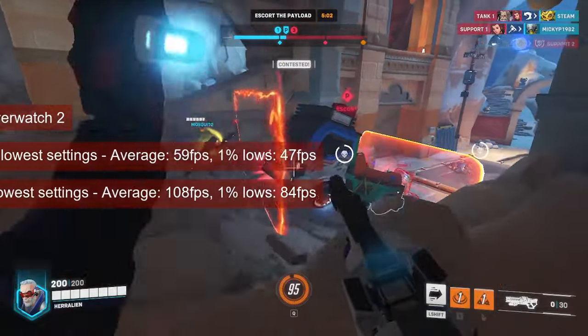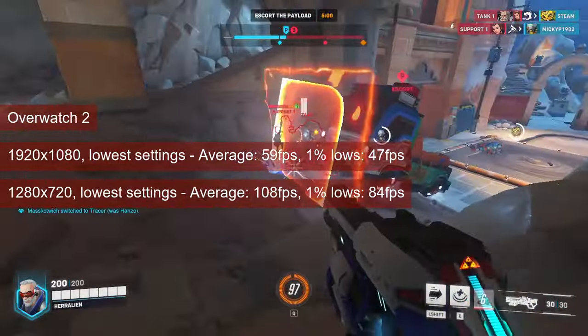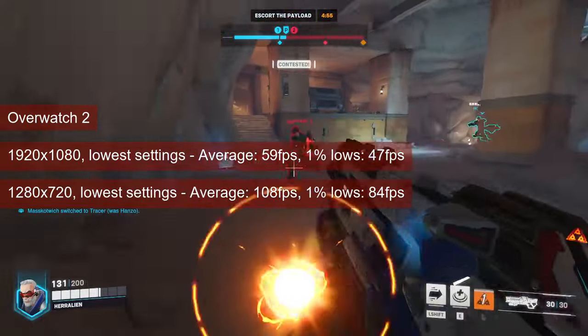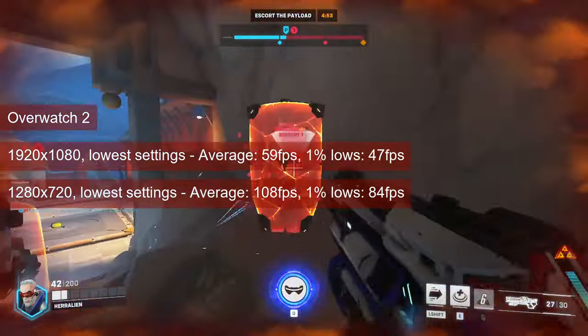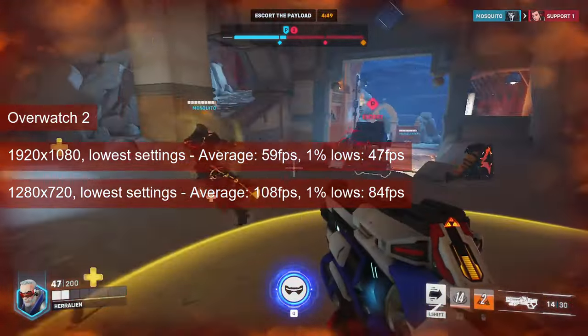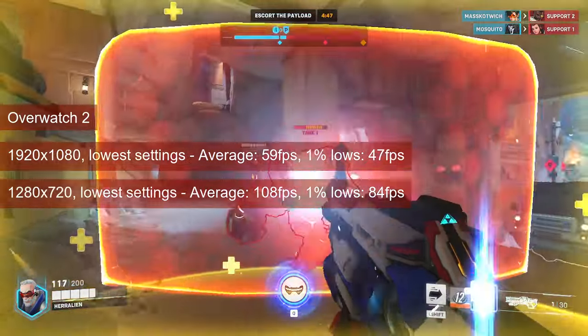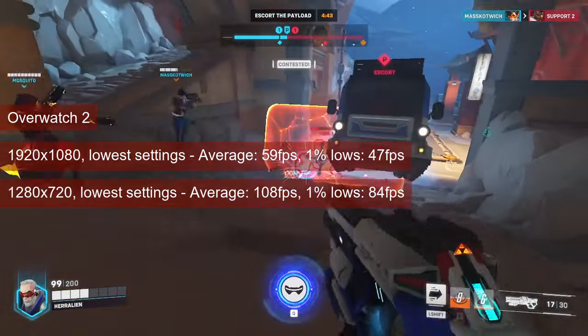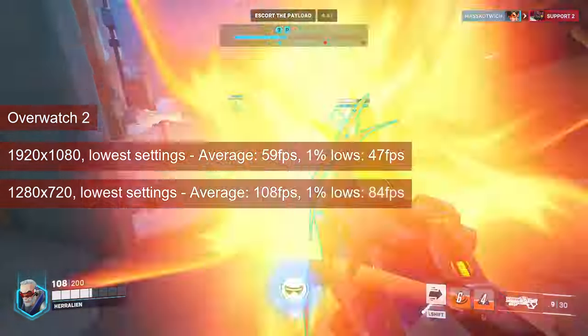The FPS numbers for Overwatch 2 were captured in the training level. An actual match will run at about 80% of the FPS, so despite the almost 60 FPS average, 1080 resolution is not for this card. Drop instead to 720, where the average of 108 FPS and — more importantly — the 1% lows of 84 will allow a good gaming experience in an actual match.